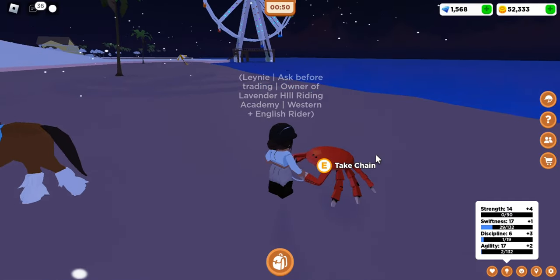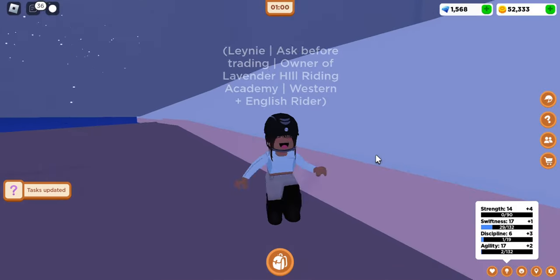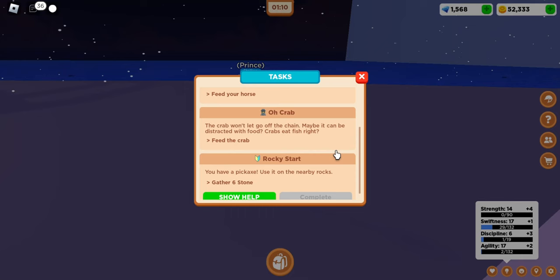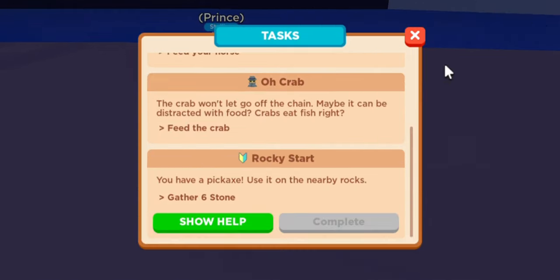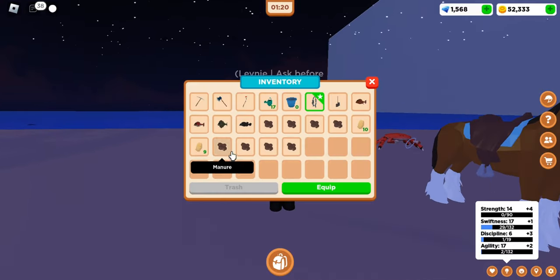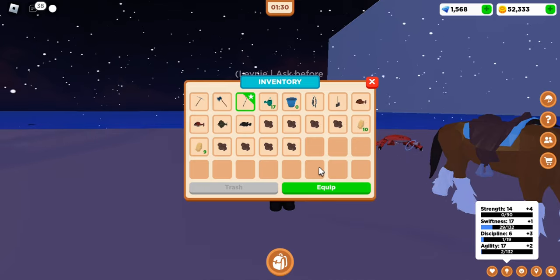If you go up to him and press 'take chain,' he will nip at you — like you can see, he just snapped at me. It says tasks updated. If you go ahead and go to your tasks, basically we are going to have to get a fish for the crab to bribe it into giving us the chain.